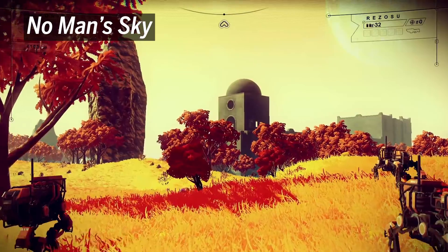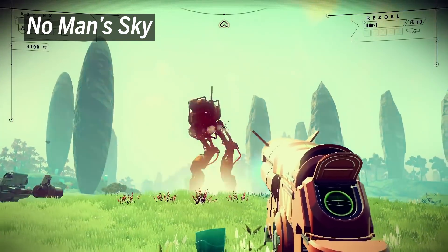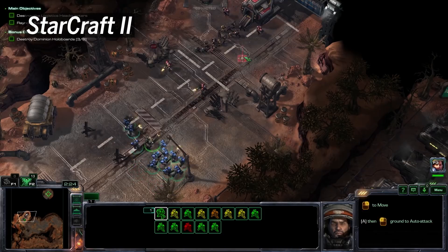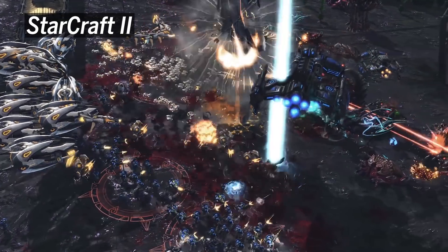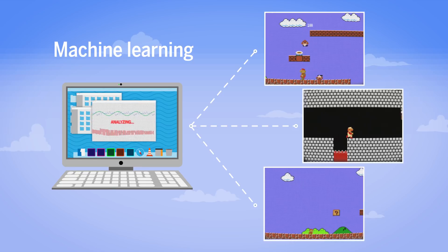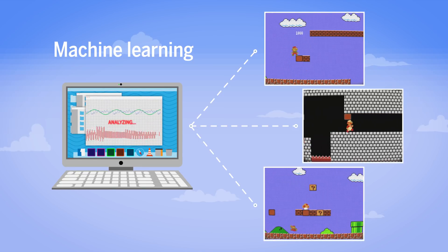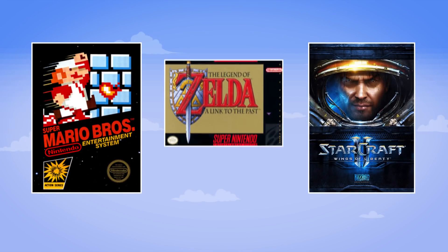But programmers still need to handcraft the rules that tell the computer how to create such content. Game levels are particularly tricky to generate because small changes can make them unplayable — a stray wall can seal off a critical passage. But machine learning, an AI technique by which computers learn from many examples, has generated levels for several games, including Super Mario Bros., StarCraft II, and The Legend of Zelda.